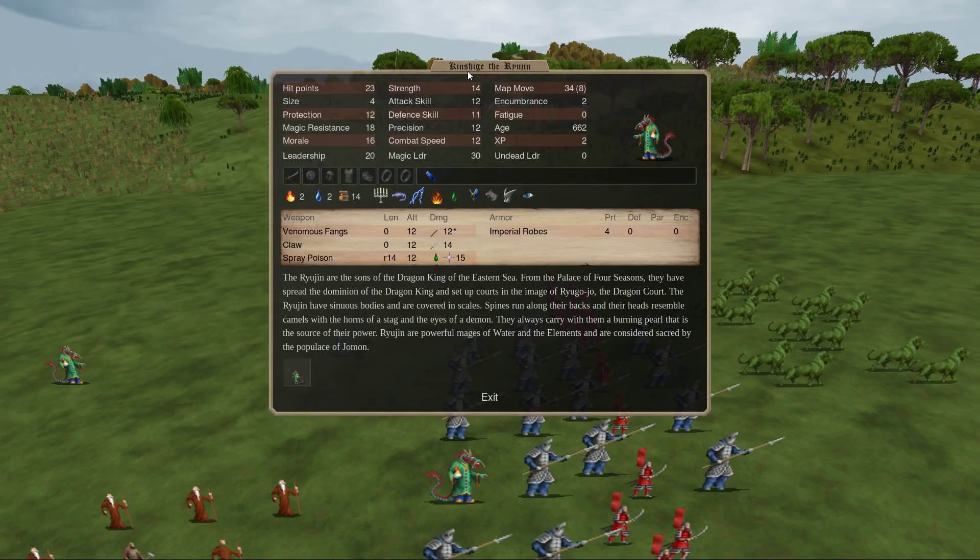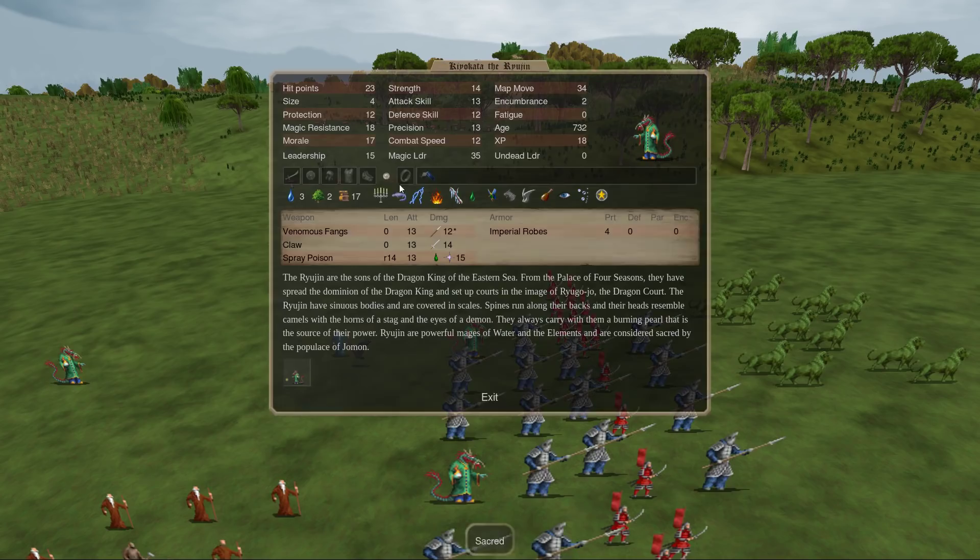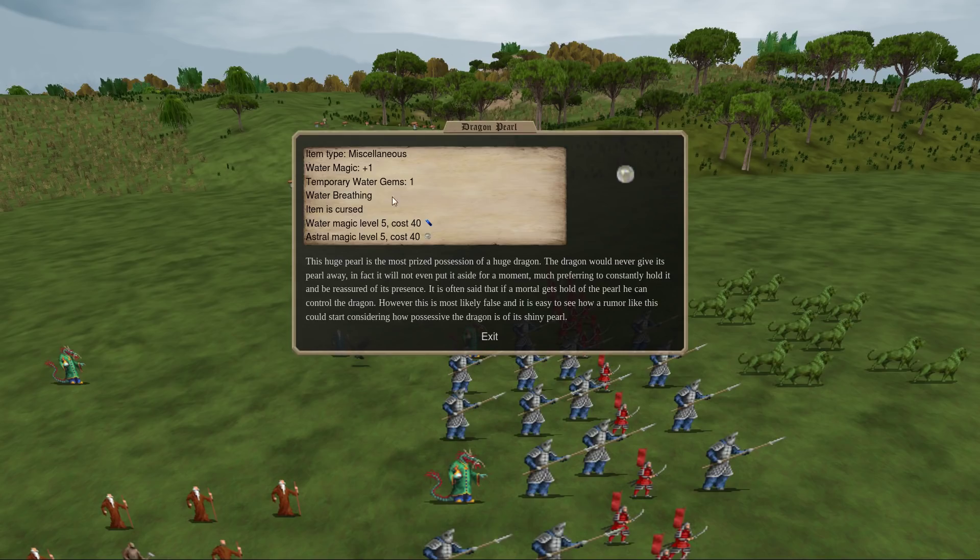This guy, Kinshige — he's one of the Ryujin I recruited recently since the last patch, and you may notice he only has water level 2. Why is that? It's because he doesn't have his dragon pearl. All the Ryujin spawn with this item, the dragon pearl. It gives them plus one water magic and their temporary water gem, plus water breathing, and it is, of course, cursed.